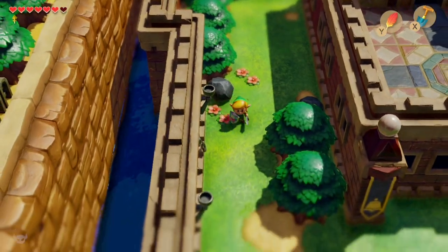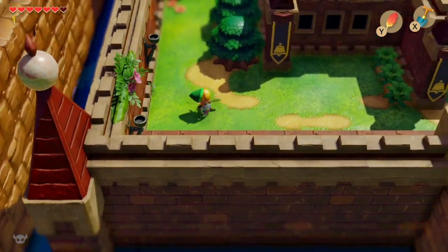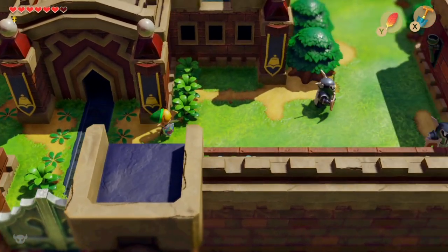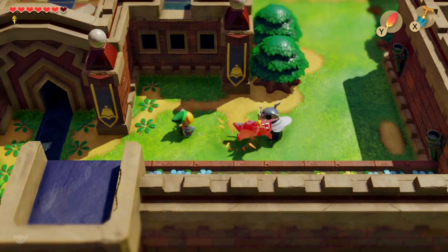From memory there are two golden leaves on the outside of the castle and three inside. I think one was on the left and one was on the right, so assuming this is the same as the previous version we'll now need to go around to the right-hand side of the castle.